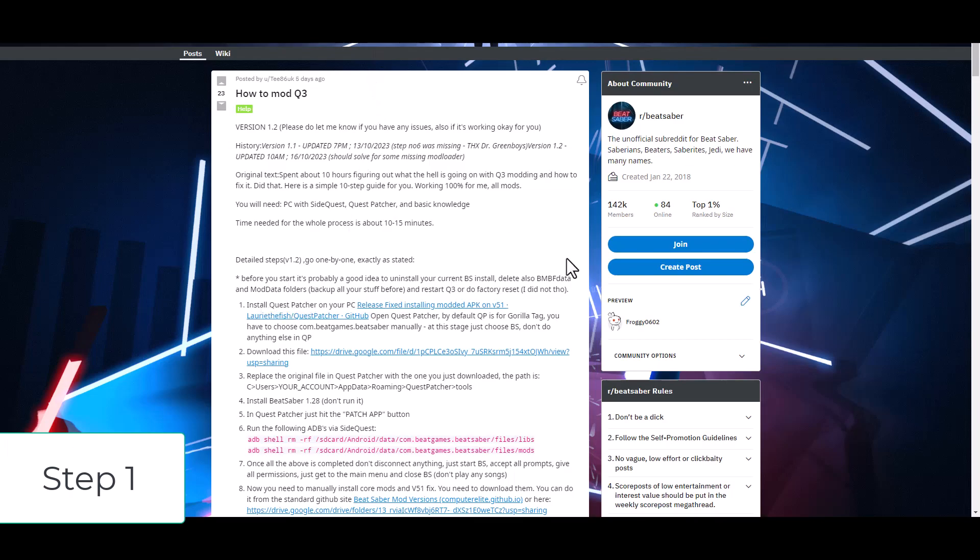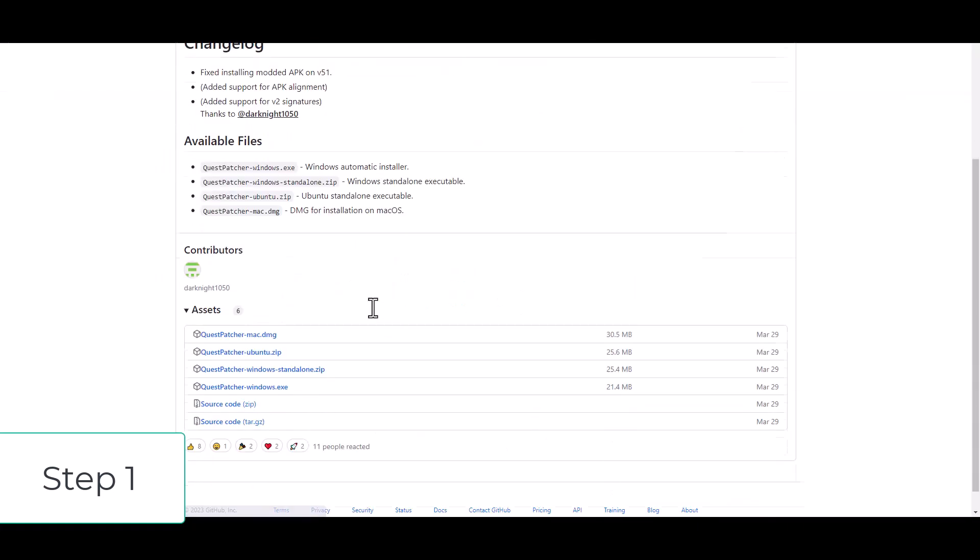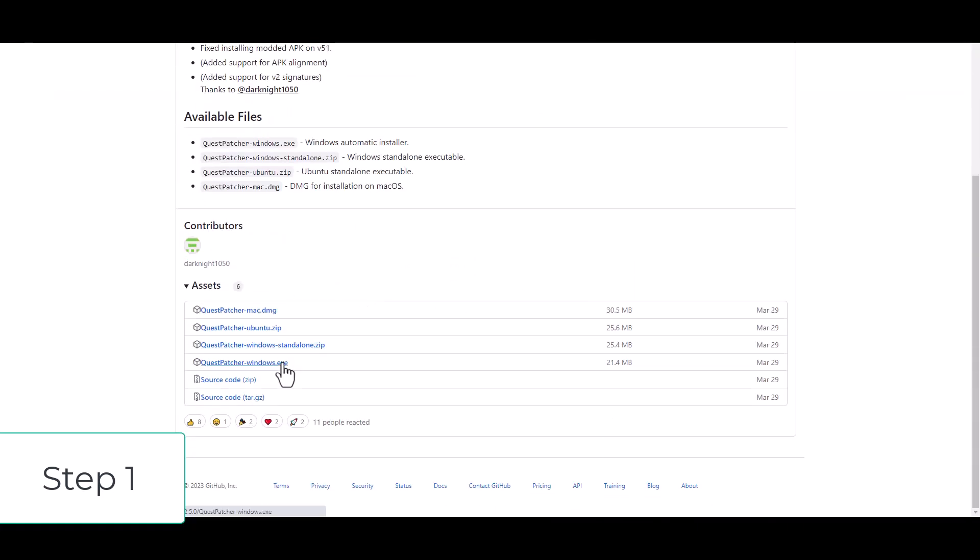Step 1: Install Quest Patcher on your PC. The default application will not be Beat Saber, so make sure you switch it to Beat Saber when you download Quest Patcher and open it up.